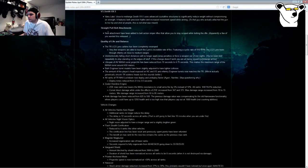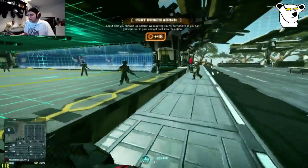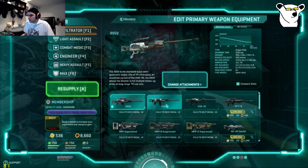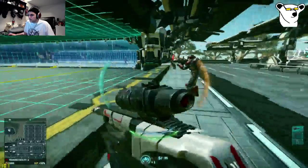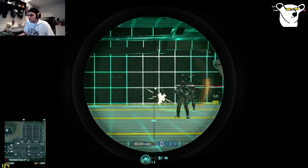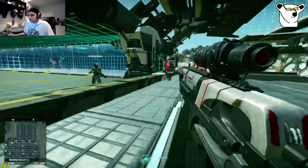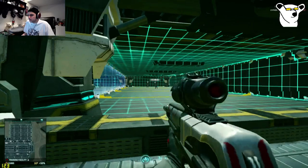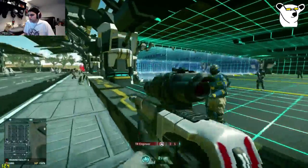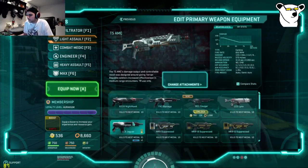In addition to that, while I'm logging in — the straight-pull bolt attachment from the Infiltrator update has finally been added to bolt-action sniper rifles. A lot of people were asking for that, myself included. It allows you to make follow-up shots basically as soon as the bolt is ready, without having to unscope and completely scope back in. It's a feature I feel should have been standard from the very beginning — very happy to see it, even though I don't snipe a lot.